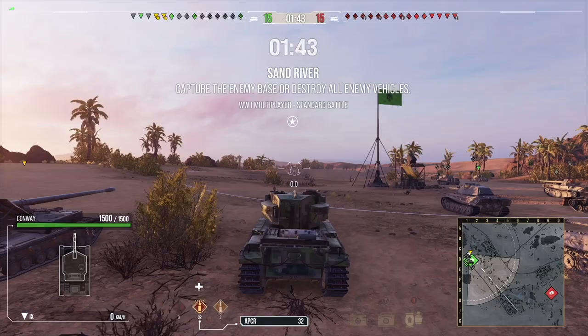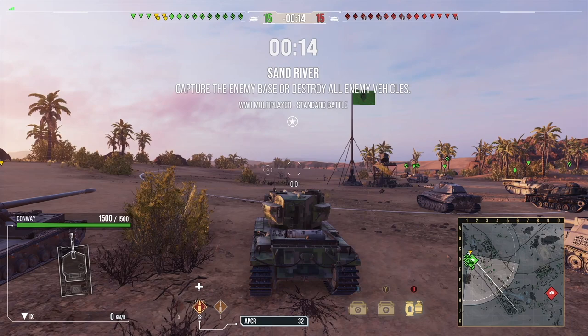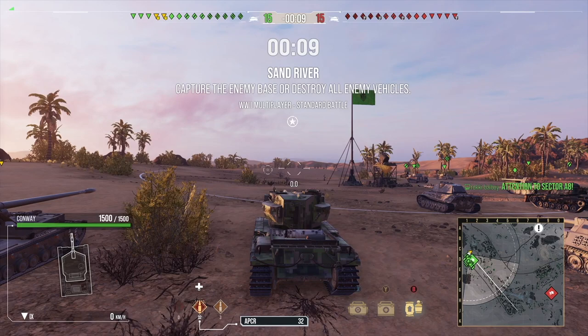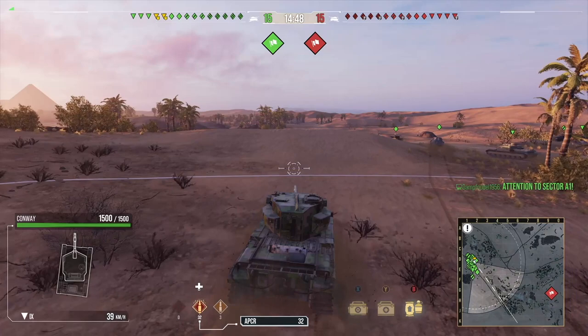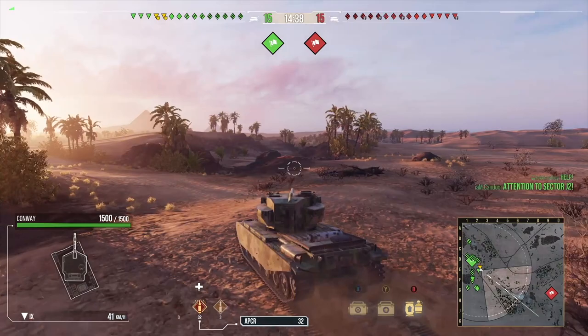Hello, it's Randy Duck here and today I have three replays for you in the tier 9 British tank destroyer, the Conway. Now the Conway can come with two different guns — you can either use the gun I use, the 120mm which has 400 alpha and insane DPM. Or you can use the bigger gun which has a longer reload but 600 alpha damage shots.